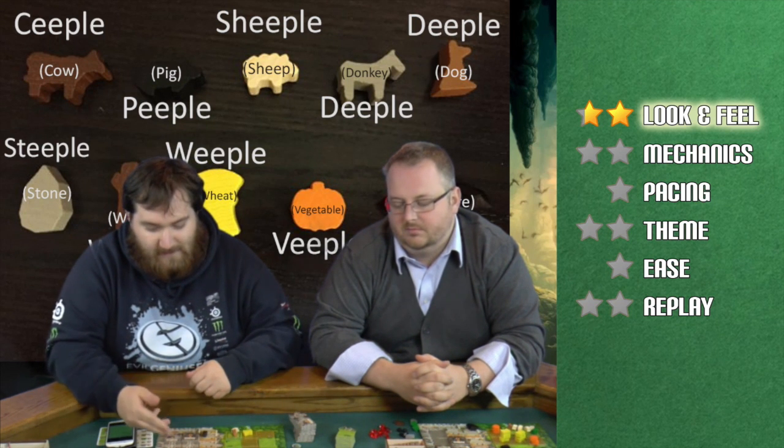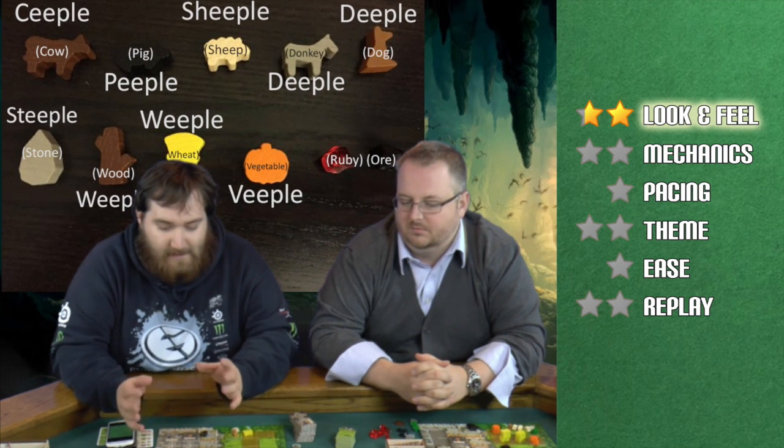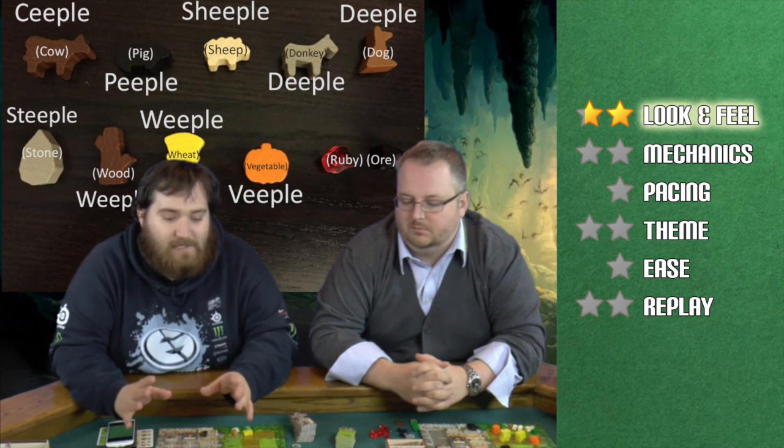All in all, it looks beautiful. If you've played some of the earlier games, there were cubes and disks, but now we have meeple-ified everything — donkey meeples, sheeples, weeples — we have everything meeple-ified, which is fantastic. It would be cool if there were some different colorizations though. We kept mixing up wood and cows, putting them in the wrong trays, which was frustrating. But it looks gorgeous. The tiles are amazing, and the art is fantastic other than that.